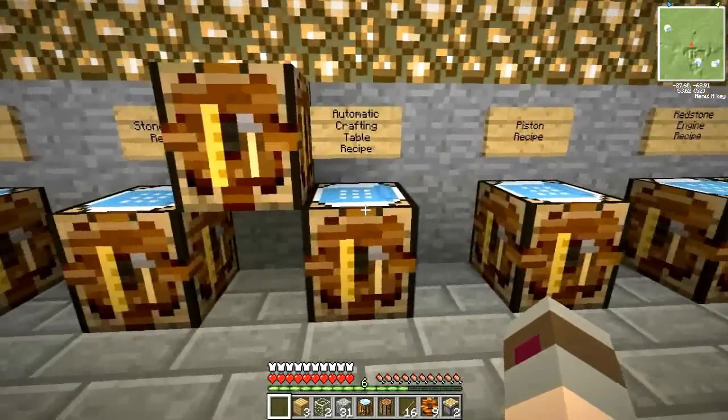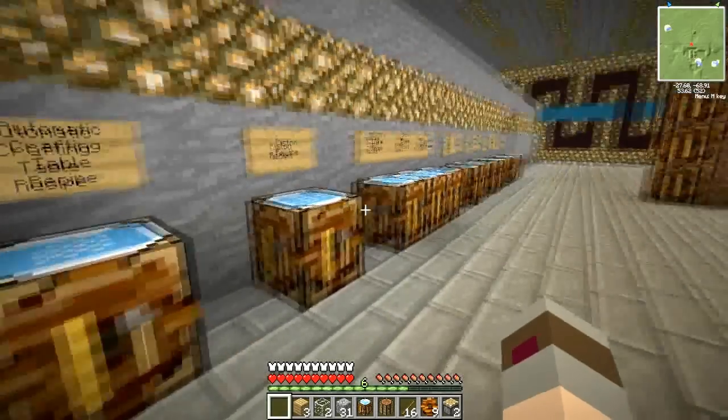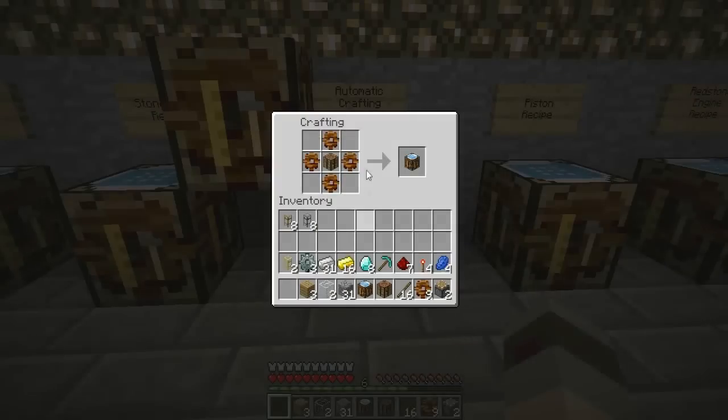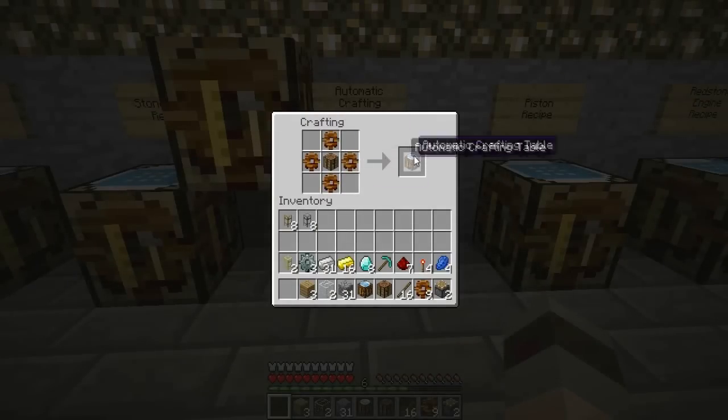The next thing we're going to build is an automatic crafting table. As you can see, everything here is actually an automatic crafting table. The automatic crafting table allows you to keep your recipes saved so you can see the output. For example, I have an automatic crafting table with the recipe for an automatic crafting table saved in it, so I never have to worry about forgetting the recipe. I need to put a crafting table in the middle and four wooden gears to make an automatic crafting table.